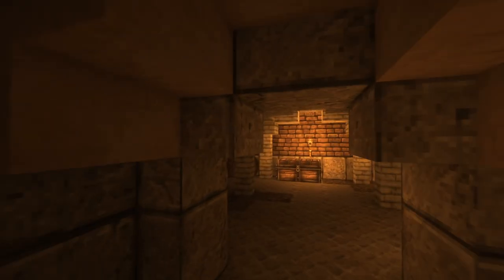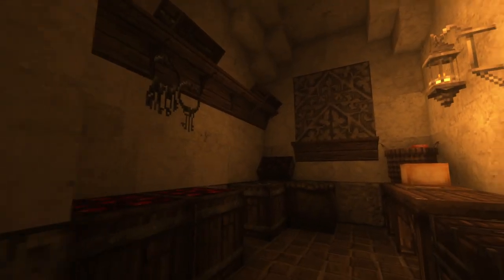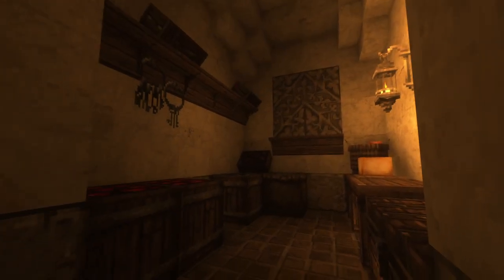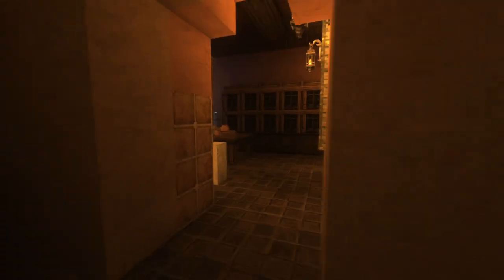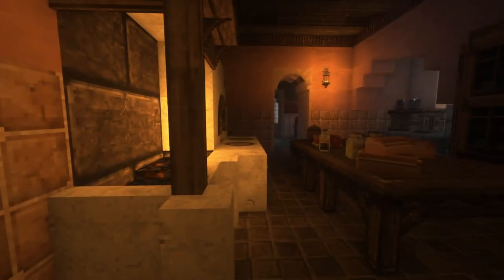This is then connected to the staircase I showed you earlier, bringing us down to the basement. Straight ahead we have a small pantry adjacent to the kitchen — this is for the stuff you would need frequently. And then the bigger pantry down below is for long-term storage.